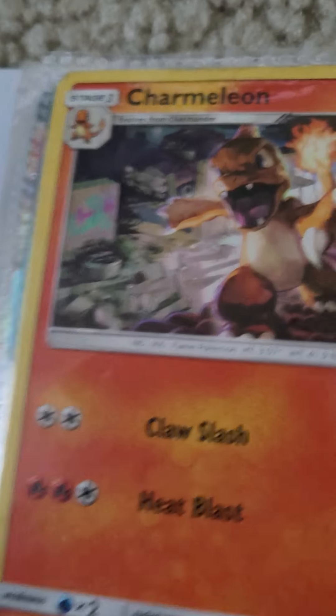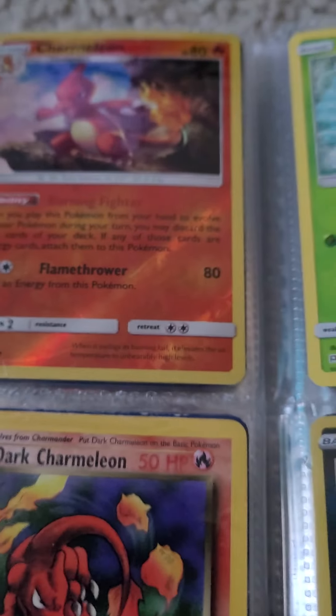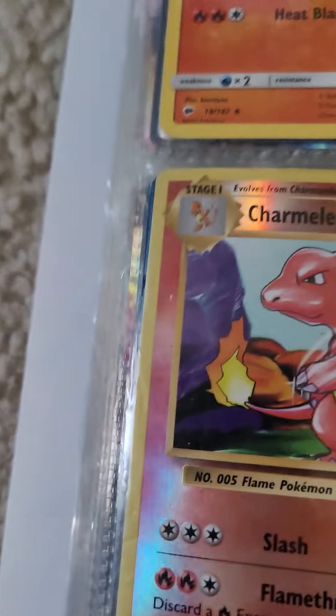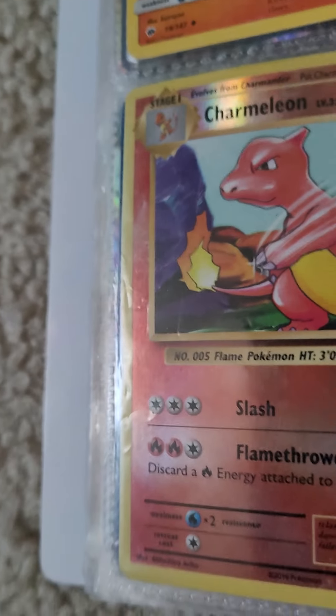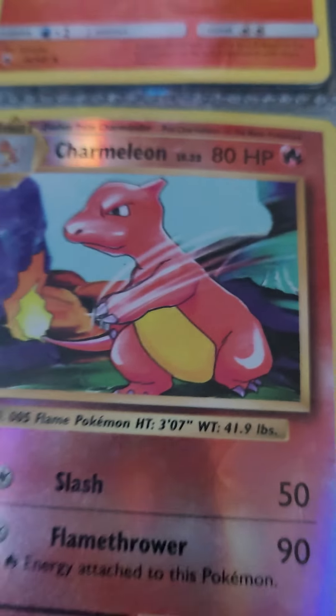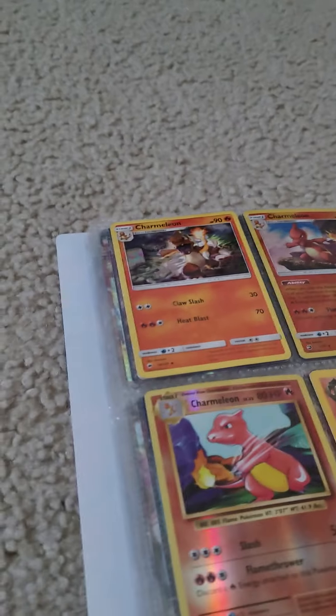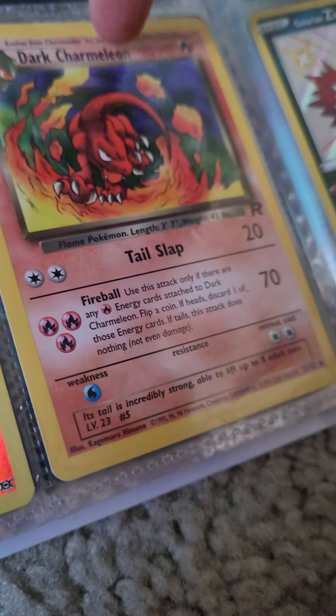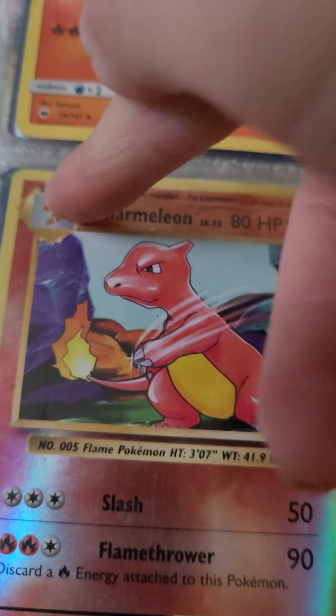I love Charmeleon. This is my second favorite card because of the detail. I really like how the holo goes — I'm a fan of holos, holos are pretty cool. And then this is my dad's favorite Charmeleon. It's from the old-school Ed Wilson set. So I'm a fan of the Charmeleon too, but I'm looking for some more Charmeleons. Soon the Charmeleon will fill the page — we will get there soon.